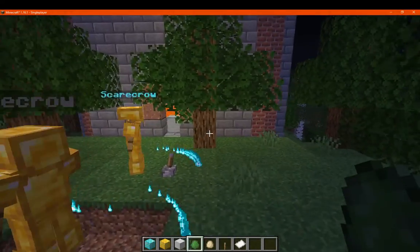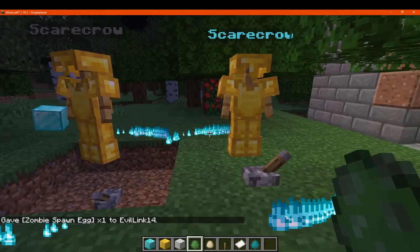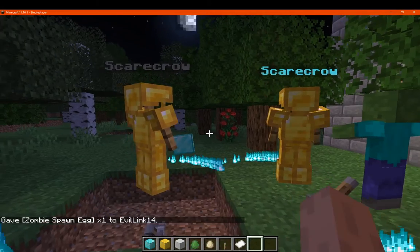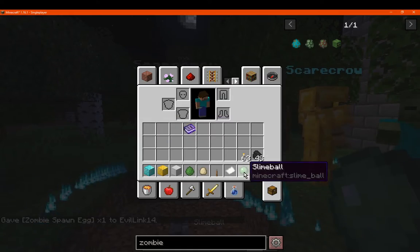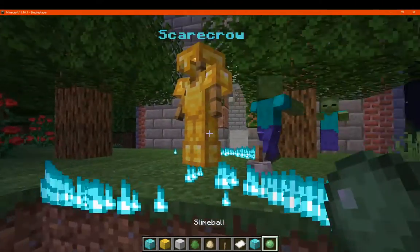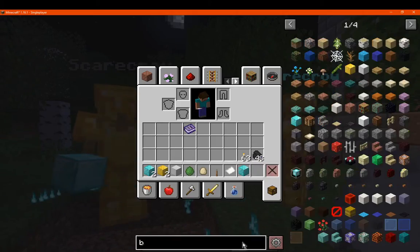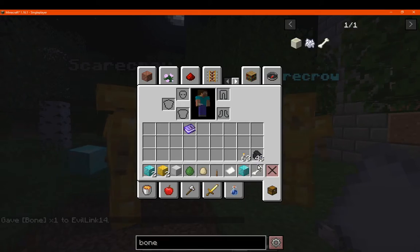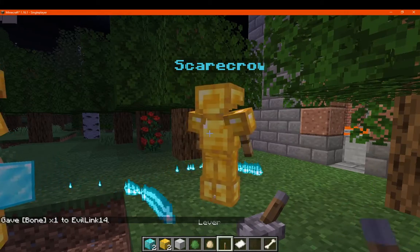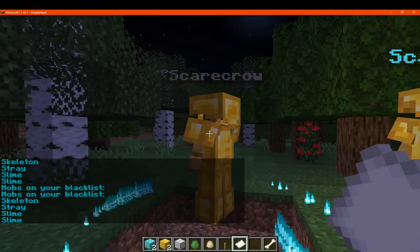I'm pretty sure it's not just because of the tower either because I have been spawning in other mobs. If I do this with say a zombie for example, they'll spawn in no problem because I'm not preventing them. The way to actually prevent mobs is to pretty much just have a drop that's related to them, like say a slime ball for slime. Let's try it with say a bone — I think for a skeleton. And if we check here we can see that we're preventing a skeleton, stray, and the slime twice.